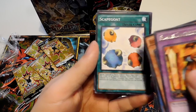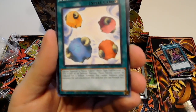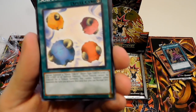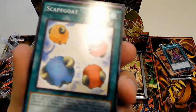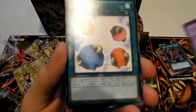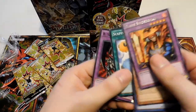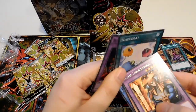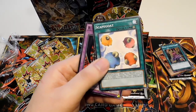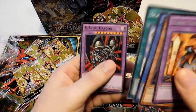Scapegoat is great because you special summon 4 Sheep Tokens with 0 attack and 0 defense. You can't tribute them, but you can have these as something your opponent has to attack to get to your life points — so it's just 4 free hits, avoiding piercing damage. So if they pulled the Gemini Elf on you, you couldn't really get something out yet. Unfortunately you couldn't tribute them, because that'd be a little OP. And a Black Skull Dragon — this really was a Joey pack.